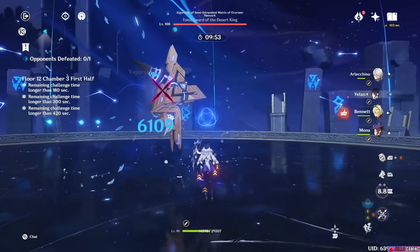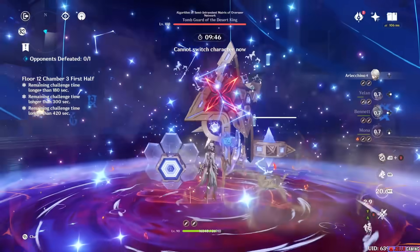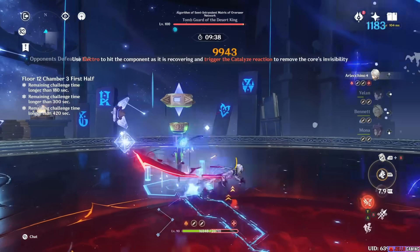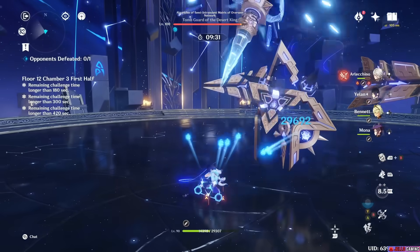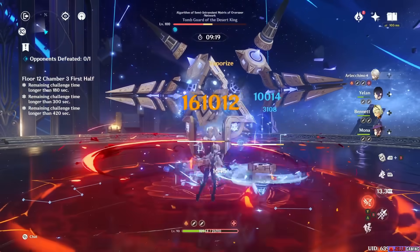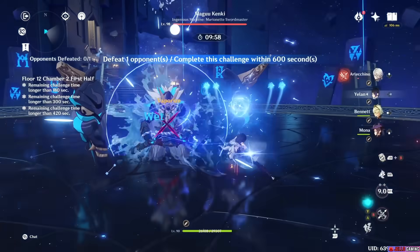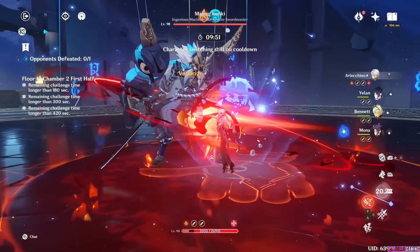One of the teams she's best used on is Arlechino — this is not a team I see a lot of people talk about or consider among Arlechino's good teams, but trust me, this team is great. Yelan and Mona combined have more than enough Hydro application to let Arlechino vaporize all of her hits, especially if you have Mona Constellation 1. Increasing that vape by 15% is awesome, and one of the really cool things about Arlechino is that she does a lot of her damage in the first few hits, so Mona's downside of her Omen buff only lasting five seconds isn't so bad in the context of Arlechino teams, because she does so much damage in those first few hits that buffing them by that large a percent is really, really big.